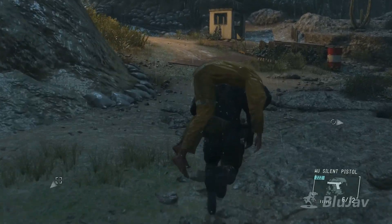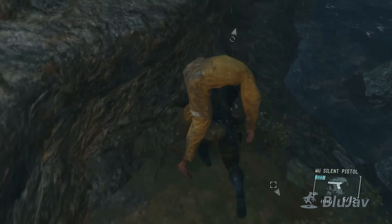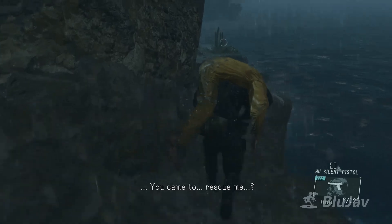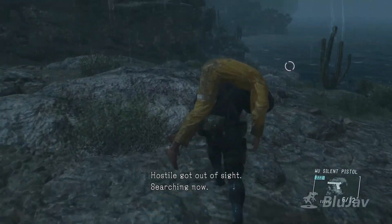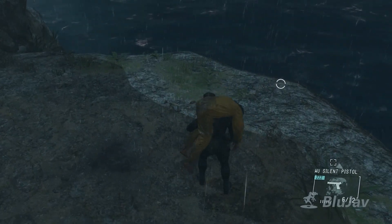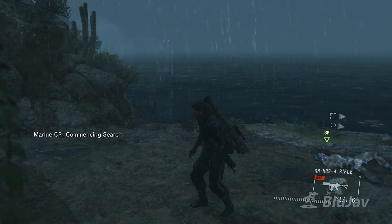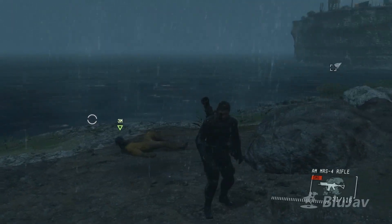You can choose to rescue as many prisoners as you can, or you can just choose to rescue the main guy. If you rescue all the prisoners versus just rescuing Chico — who you're supposed to rescue — the cutscene will play a little bit differently. I probably can't show you both scenarios here, but you get the idea.